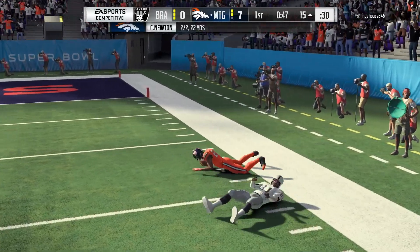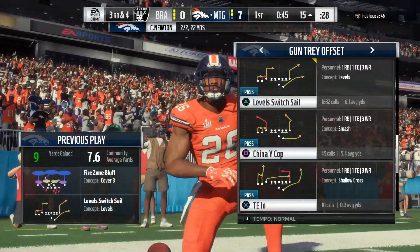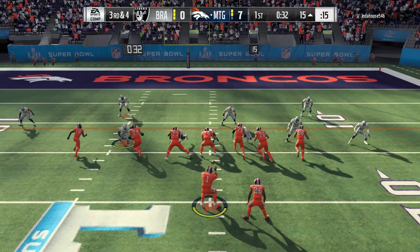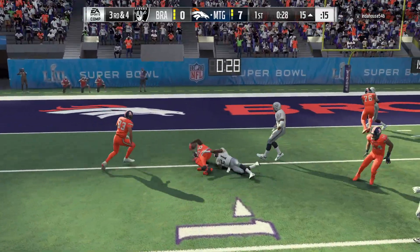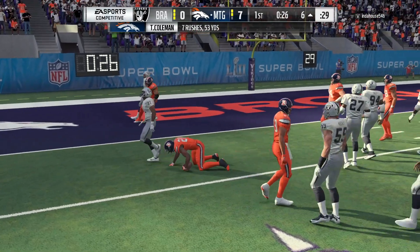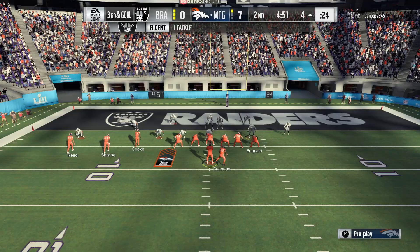He's not elusive at all, but he can definitely break away and get off on some long runs because of that 97 speed. Going right back to Tevin Coleman — Andre Reed, all you gotta do is hold that block and we're into the end zone.